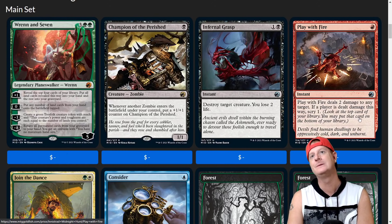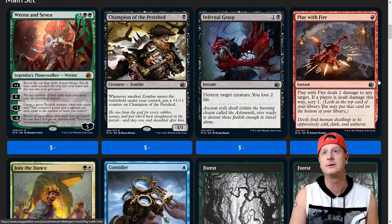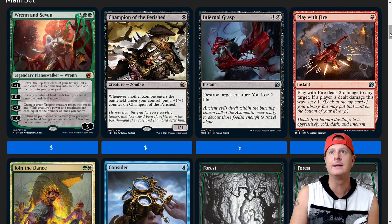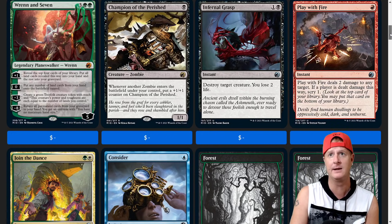Play with Fire deals 2 damage to any target. In Standard it'll be a decent card — maybe sideboard 2 of them, or mainboard 4 in a life gain deck. If a player is dealt damage this way, scry 1. That's not too bad. Scrying is huge, especially in like a storm build. Play with Fire and then some draw ability too — I like it.